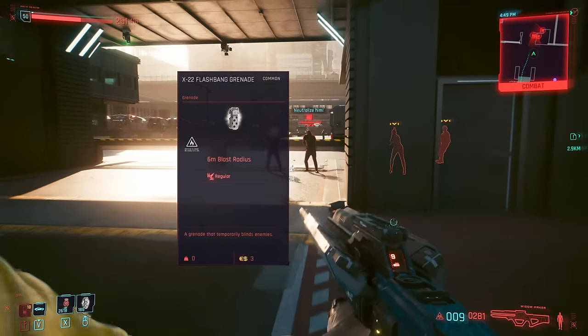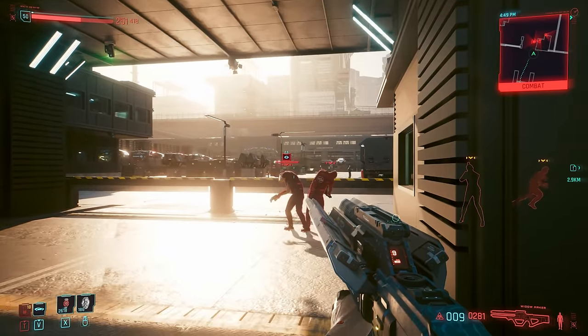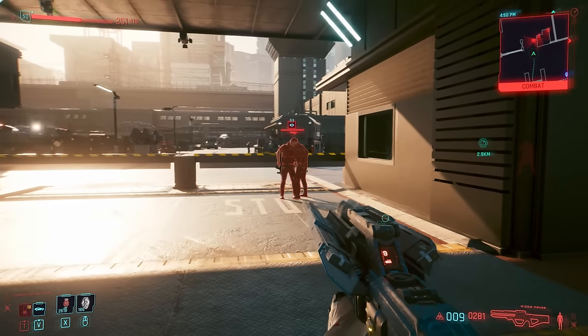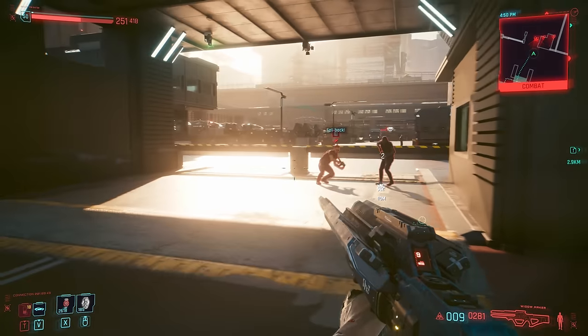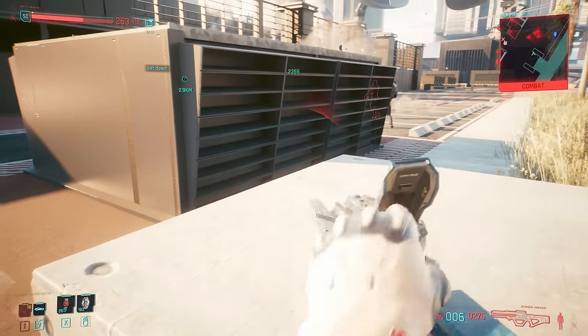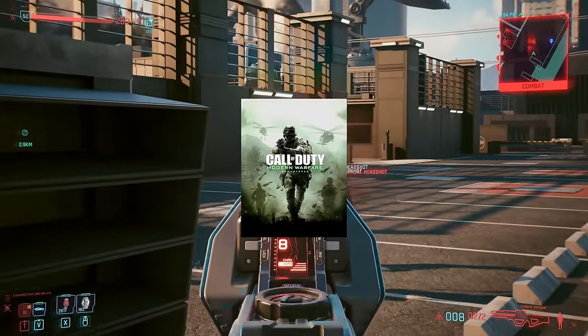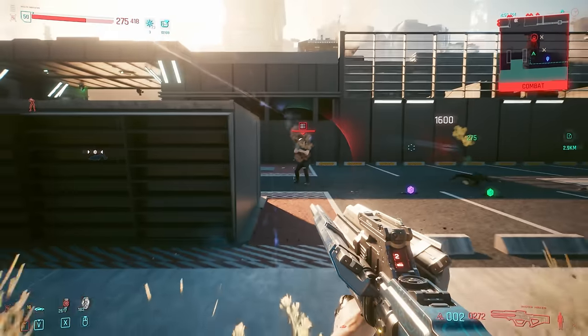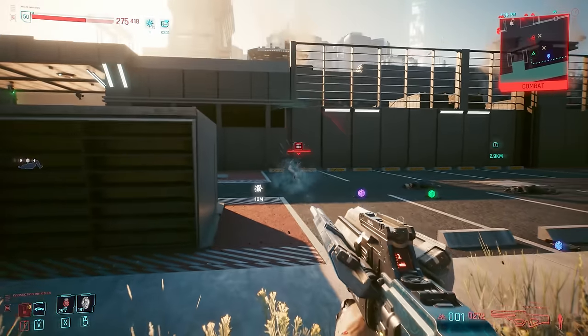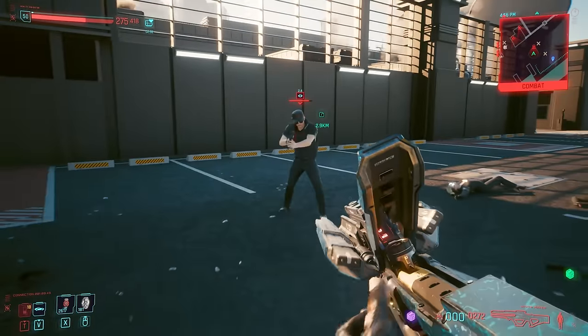Next up is the X-22 Flashbang Grenade. If Recon was a poor stand-in for Ping, then this one is a very decent stand-in for both memory wipe and reboot optics, blinding foes and stunning them for six seconds. The flashbang is a staple of shooting games — I remember it being the classic secondary way back in older Call of Duties like Modern Warfare in 2007. Those seconds of stun can be crucial in gaining the upper hand during a fight, with time to dish out damage and not receive any in return.